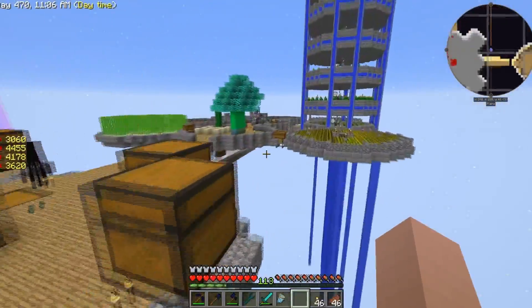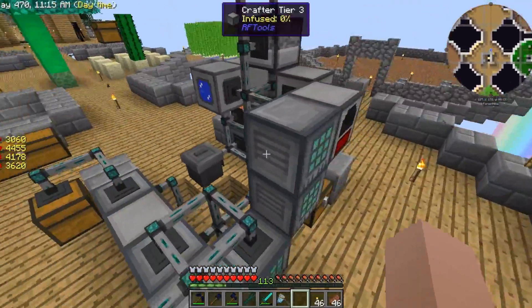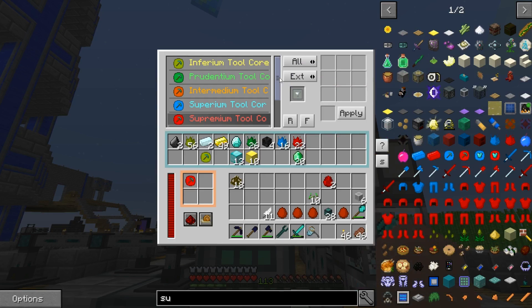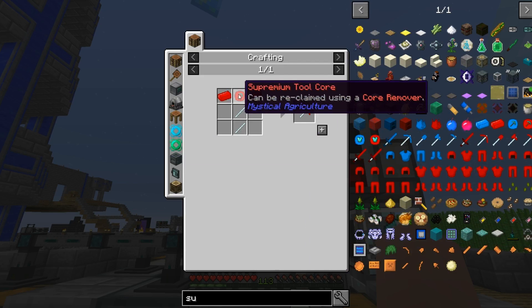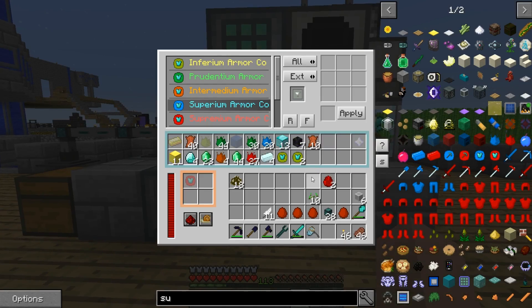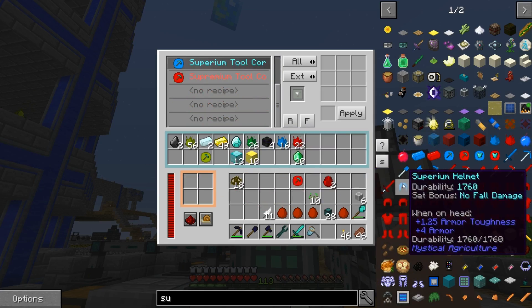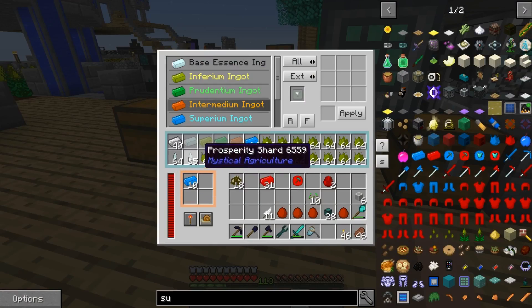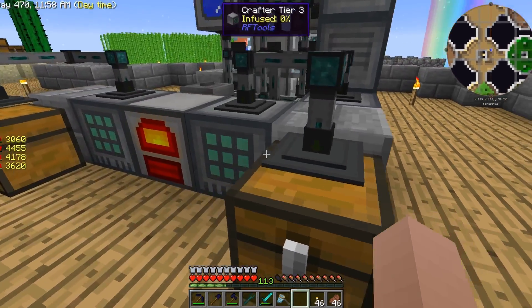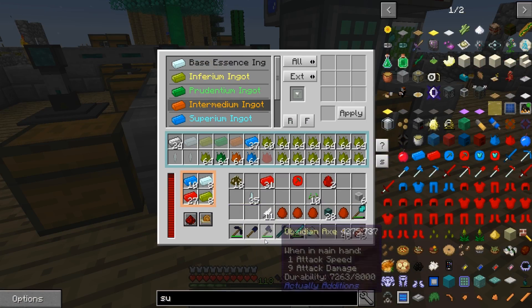So yes, this machine is becoming a complicated mess to build. But guys, I have added the tool section — the superium tool core — automated literally. So we've got the armor cores and now the tool cores automated. I've already made my first one right here. I'm going to take some materials and make ourselves a pickaxe. I'm going to turn this one back on because we've got build-up at the moment.